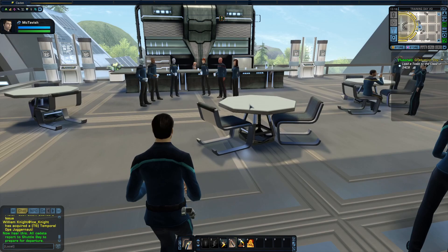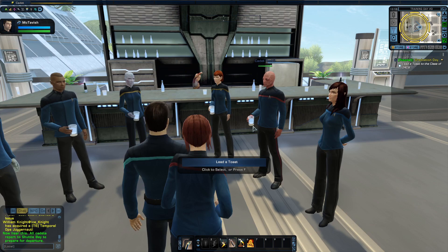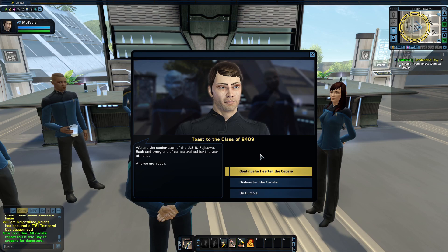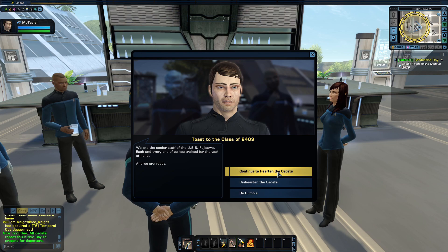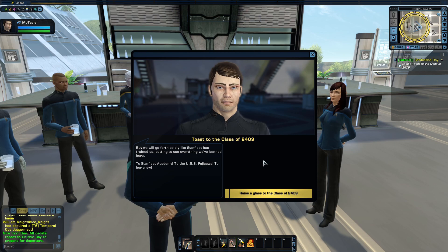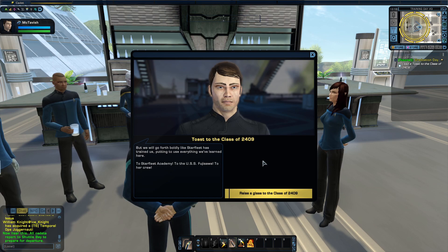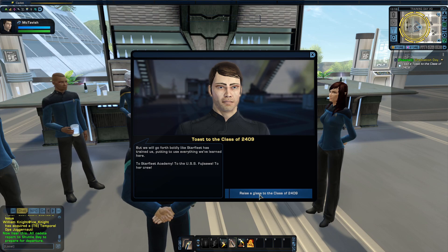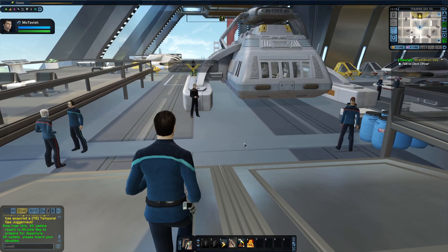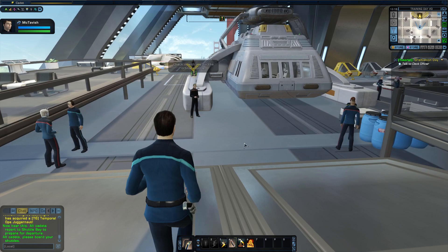All of the senior staff is waiting by the bar. I'm sure everyone's a bit nervous, this being our first real assignment and all. I'm expecting an inspiring speech out of you — something heartwarming. Make Tavrel cry. This mission could just determine the rest of our careers. No pressure. I'll meet you over there. Yes, let's make a Vulcan cry. They're just over there by the bar. We're going to lead a toast. May I have everyone's attention? We are the senior staff of the USS Fujisawa. Each and every one of us has trained for the task at hand, and we are ready. I have the utmost faith in each of you. You're the best the Academy has, and together we can do anything. We will go forth boldly like Starfleet has trained us. To Starfleet Academy, to the USS Fujisawa, to her crew. All cadets, please board your shuttles. And that is the graduation day tutorial.